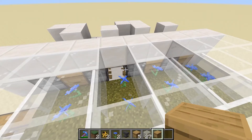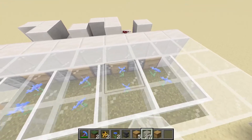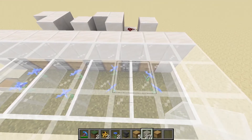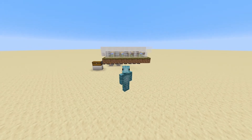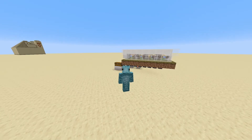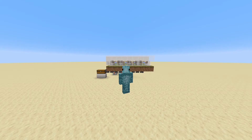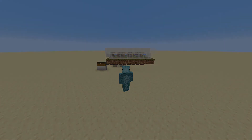Since I'm in creative mode I can demonstrate with one beehive, but you will need four different beehives. And there you have it — a very easy, very compact honey and honeycomb farm. You can change it so all of them produce honey bottles or all produce honeycombs, just follow the steps in the tutorial. If you found this video educational or enjoyed watching it, please consider leaving a like, and I'll see you in the next one. Peace.